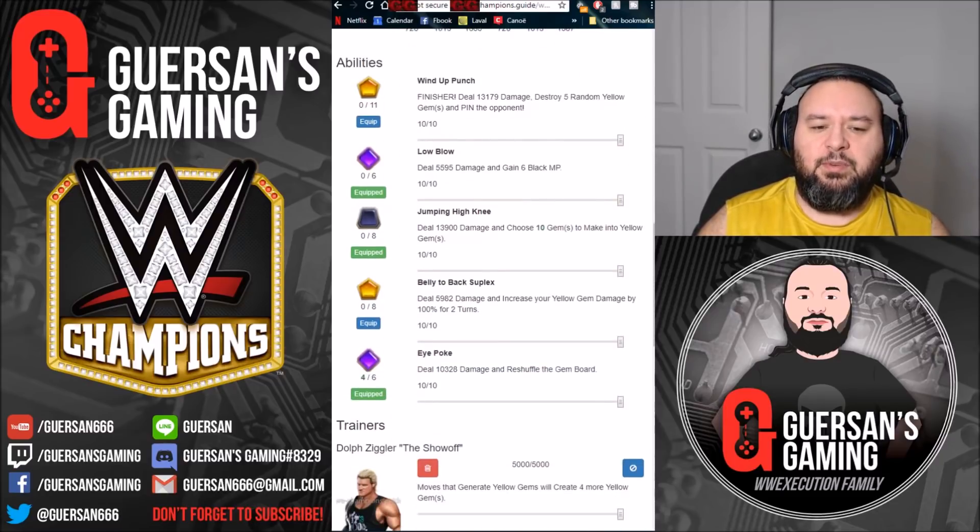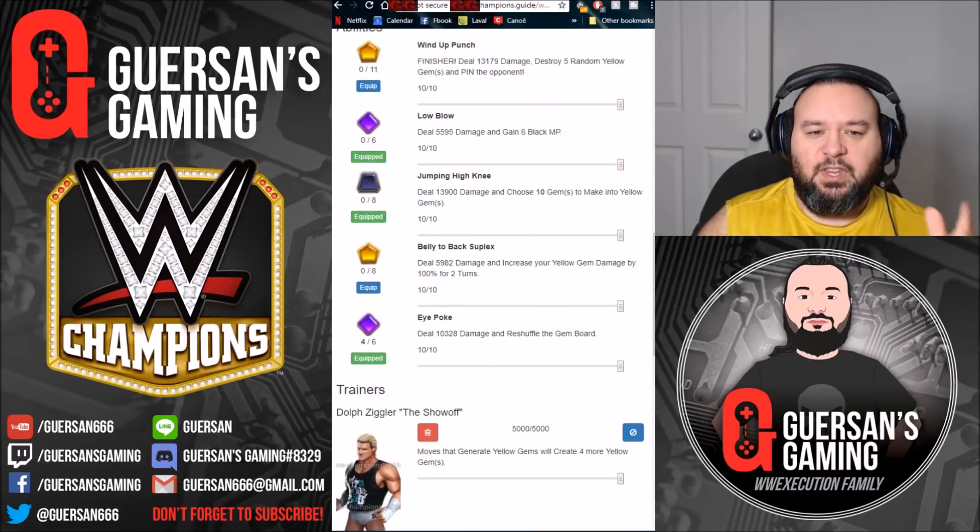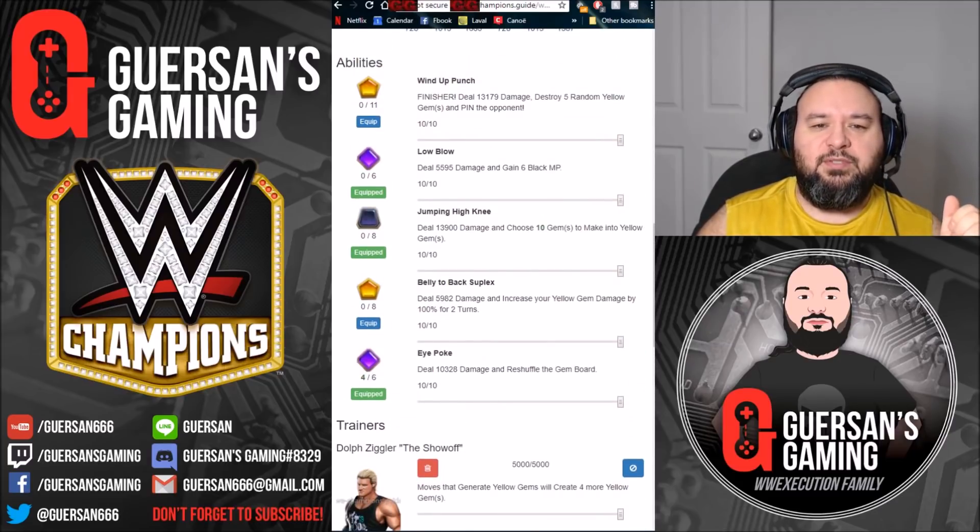He's a turn-two guy, possibly at silver but not so much, so I'm going to show you at gold. First off, the trainers you need: Xavier Woods to start with four more move points, and Dolph Ziggler to create four more yellow gems. You'd be using the low blow which deals 5.6k damage and gains 6 MP black, the jumping eye knee that deals almost 14k damage and chooses 10 gems to make into yellow gems, and the eye poke that does 10k damage and reshuffles the gem board.